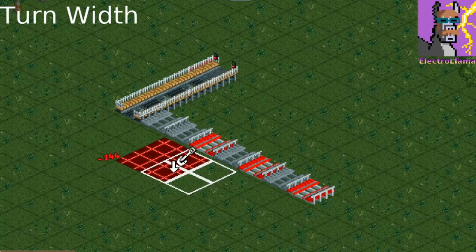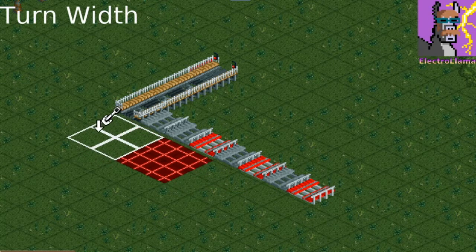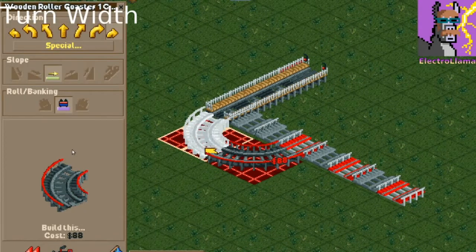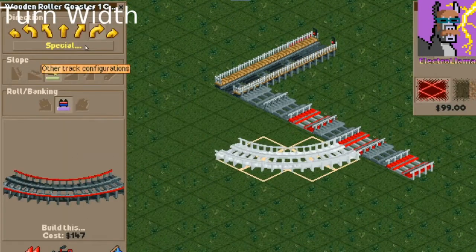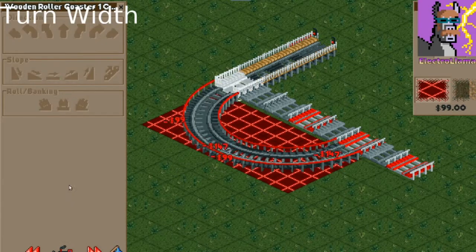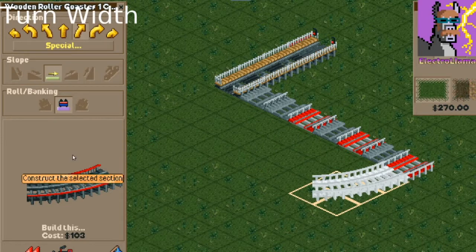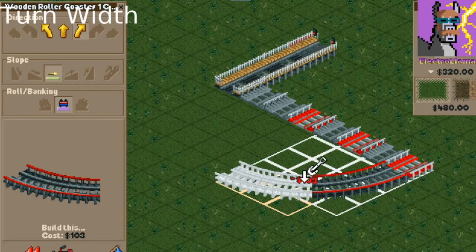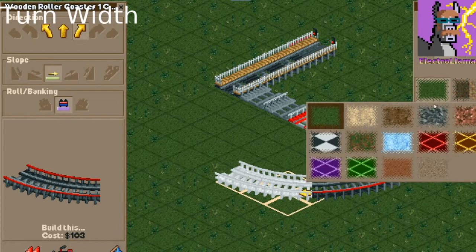The basic small turn is 2x2, and you'll see that this piece connects nicely. The medium turn is 3x3, so you need to be 6 tiles away from the station for it to fit. The large turn is 4x4 when you build 2 pieces, so you need to be 8 tiles away for it to fit.